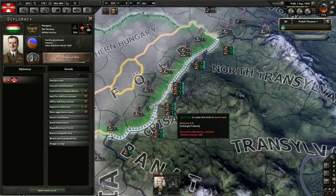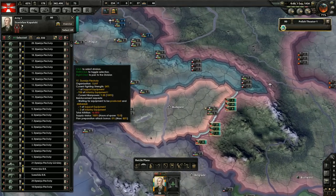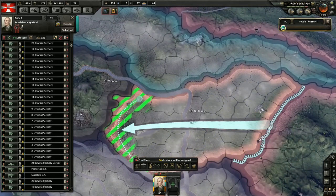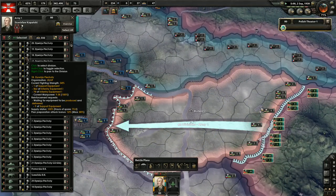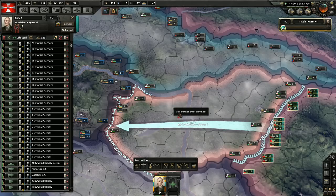The justification is taking a long time. I'm not going to call Germany in on that, because they would want to puppet Hungary, and I just want to take everything. Let's stop the training and draw the plan so that they can get bonuses.